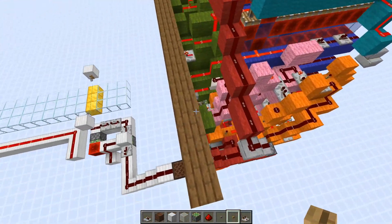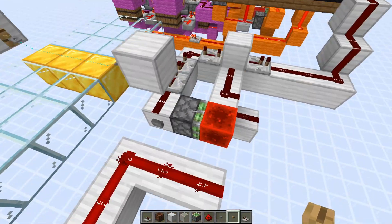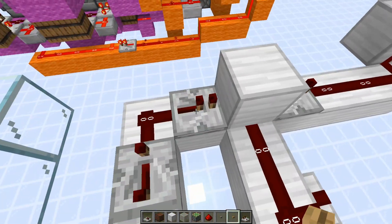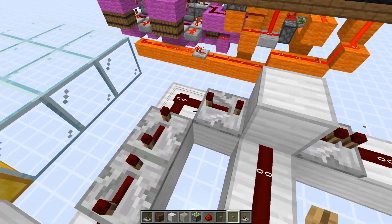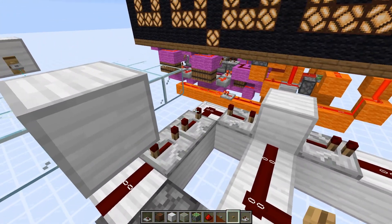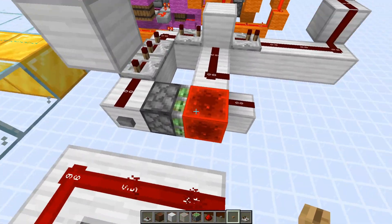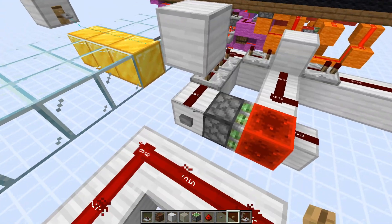Right here we have some repeaters and a piston. As mentioned earlier, moving a piston like this gives three game ticks of delay, giving an offset of one game tick. Each one of these repeaters has one redstone tick of delay, which equates to two game ticks. So if we have three repeaters, we have 24 game ticks. This piston adds three game ticks of delay — 24 plus 3 gives 27 game ticks, or sorry, that should output 21 redstone ticks, or 1.05 seconds.